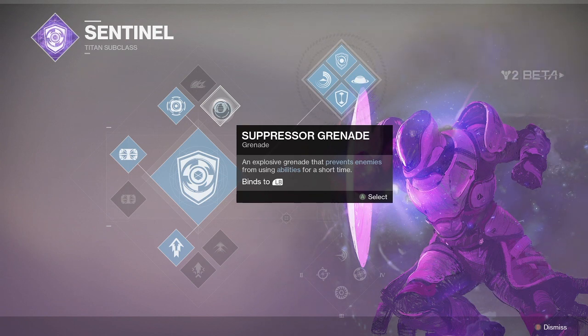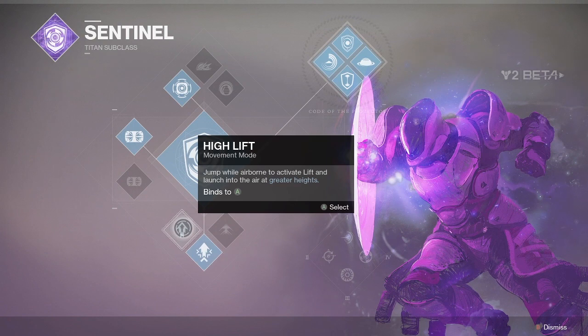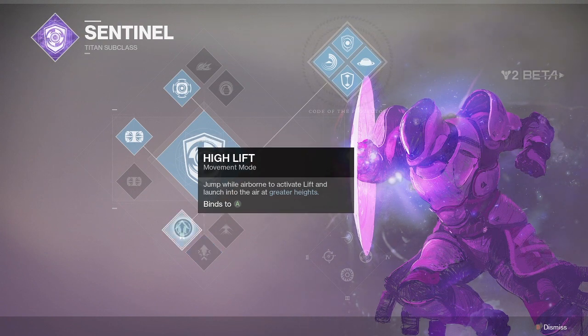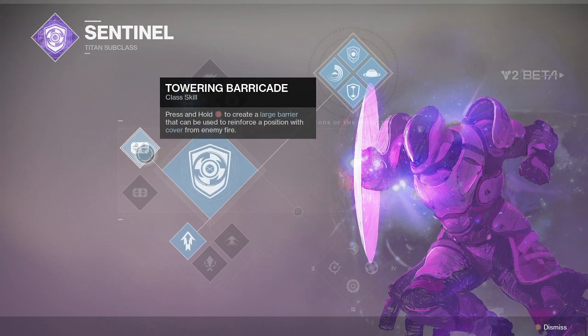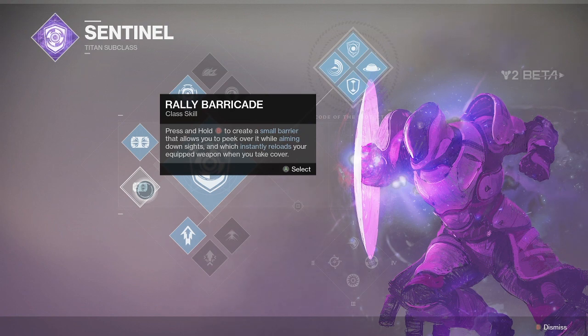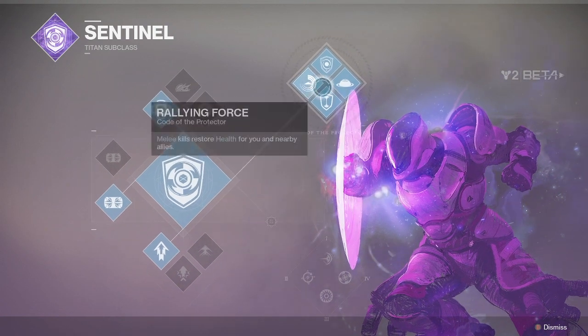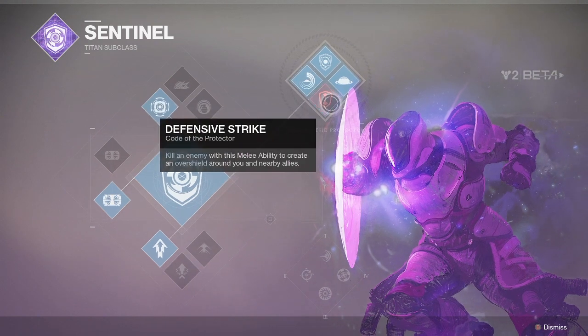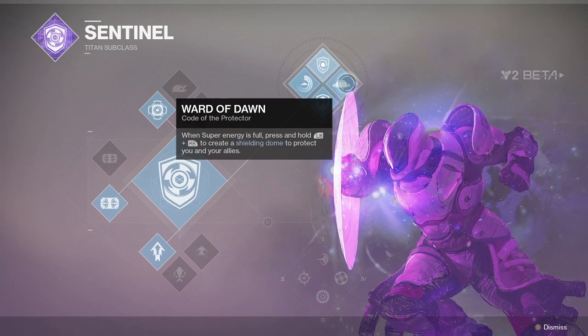This new super is very cool and very fun to play around with, but perhaps more interesting is the new class ability Titans have been given that allows them to make either a small barrier that refills your ammo when you crouch behind it, or a larger sized wall that blocks shots and damages enemies who choose to walk through it. The rest of the options for the class are, sadly, pretty standard fare — the grenades and jump options have all been carried over from Destiny 1, and we only have access to a single skill tree in the beta.